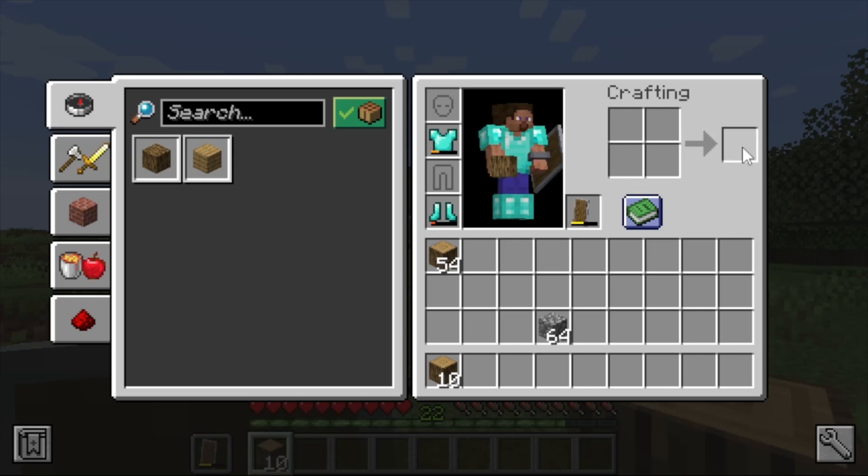Press C again for the crafting output group — this is only one slot. If you try to move around you won't hear anything because it's just one slot. Anything you craft will show up there.